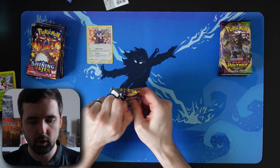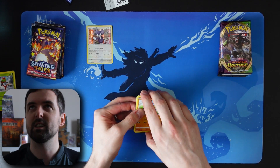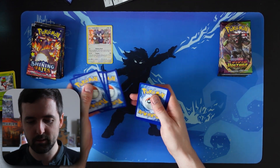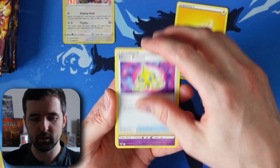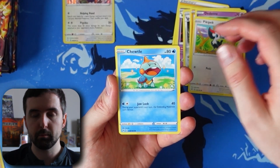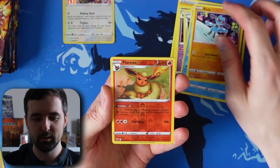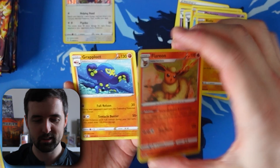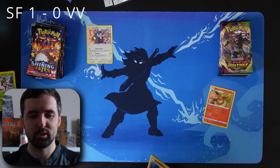Vivid Voltage pack one — still nothing good to show from Vivid Voltage, we've not had much luck with them. Let's try and improve that today. Wubbuffet, Dedenne, Pikipek, Turtonator, Araquanid, Flareon — that was actually a reverse holo, I didn't even notice. And a standard rare Greedent. So first pack, 100% goes to Shining Fates.